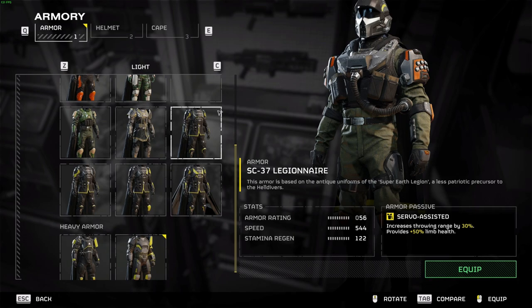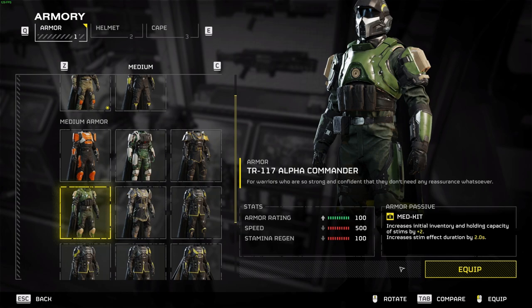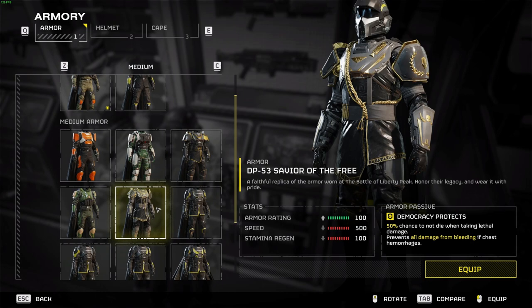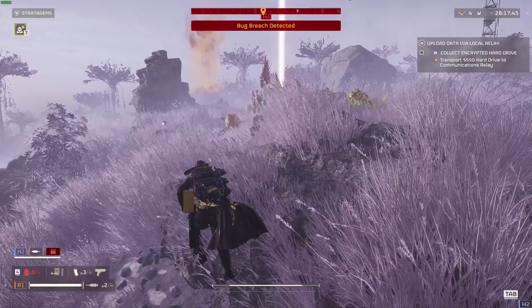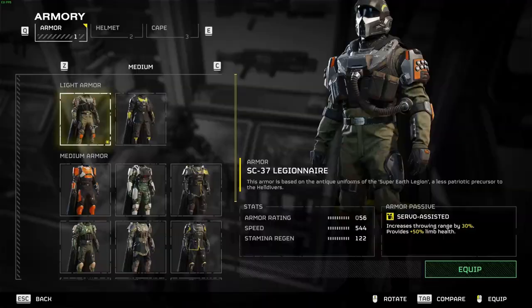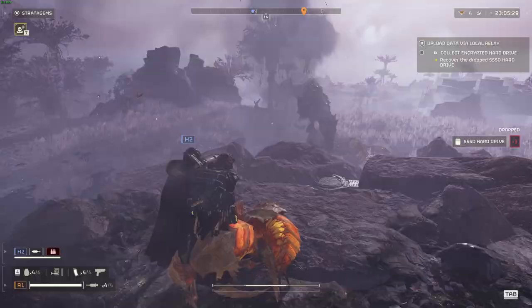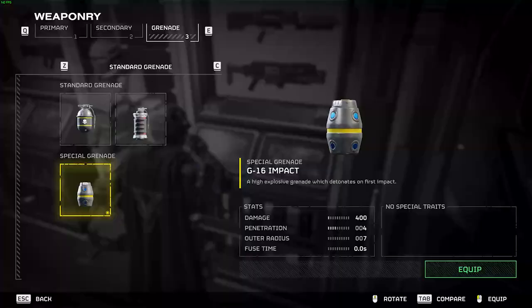For armor, the choice is really up to your preferred passives. Each piece has different stats and delivers a different passive — such as more throwing distance, extra stims, carrying more grenades and other features. If you have the Super Citizen Edition you can start with the DP-53 Savior of the Free armor set, which has the Democracy Protects passive giving you a 50% chance to survive lethal damage. For everyone else, armor is currently bugged so all armor values default to the same, meaning you should avoid heavy armor entirely and instead use light armor to gain buffs to speed and stamina without losing any armor rating.